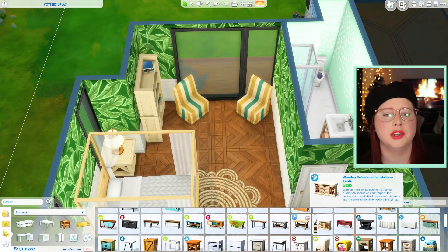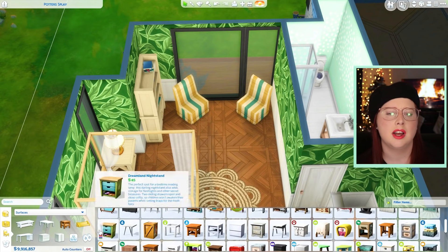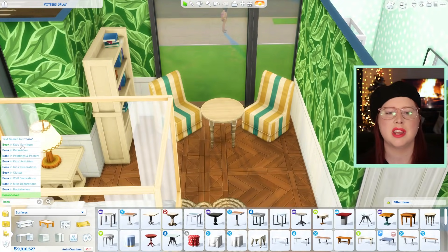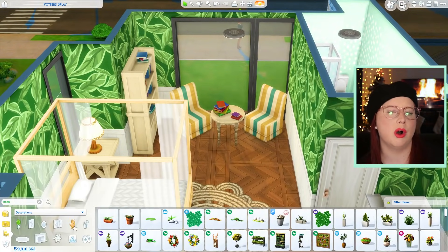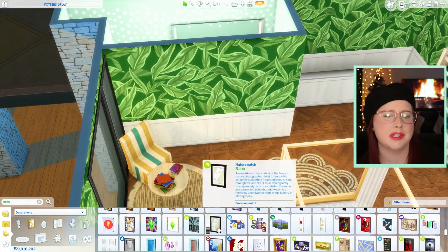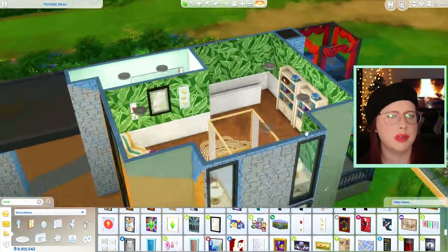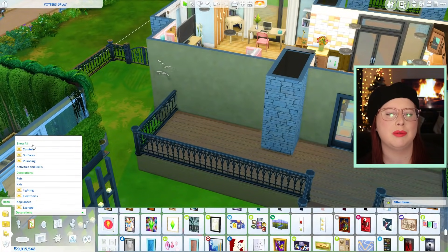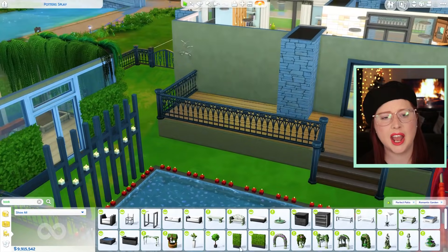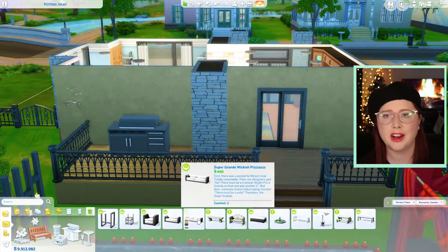I went ahead and put some chairs and a little table in here because I wanted this to be a space where an earth sign could come to kind of retreat from the rest of the house. I feel like this house with all its characteristics and interesting dynamics — all the different types of elements and zodiac signs — would really be like a party house, which you'll see when we get to the patio stuff.